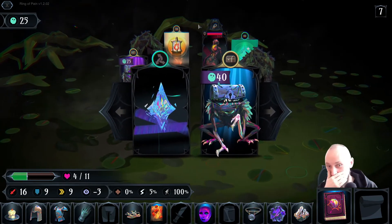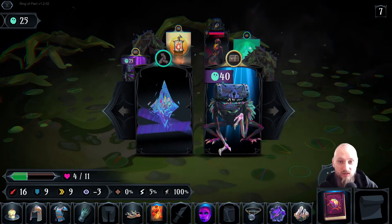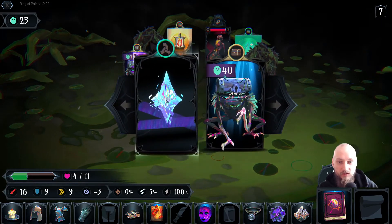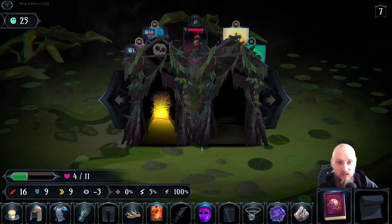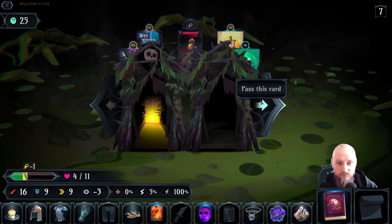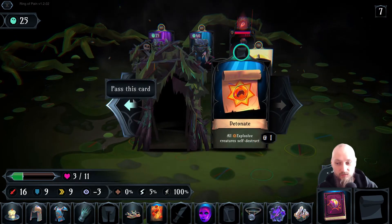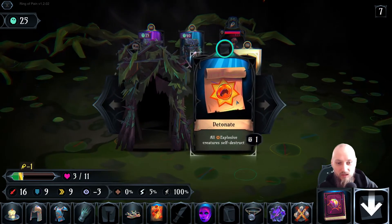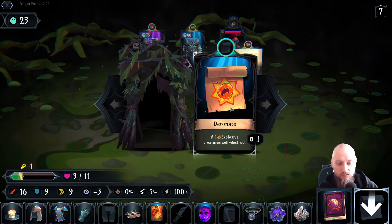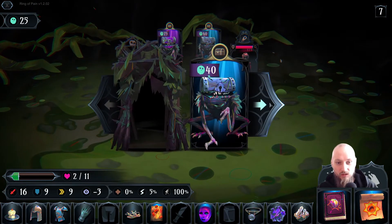Instead of going all the way over to him, I'm gonna shuffle and hope to be right next to him — because he's gonna do a lot of damage with his range attack. That's just perfect. Whatever — actually I think he's gonna kill me. He might actually kill me. All explosive creatures self-destruct. He's gonna kill me.